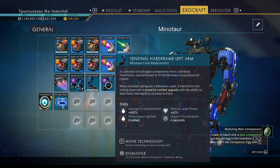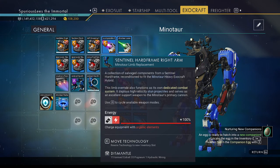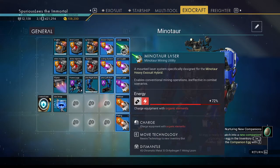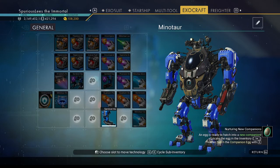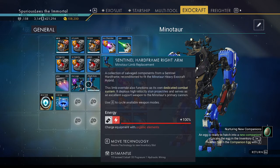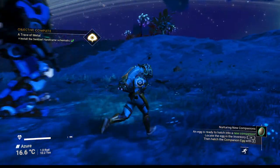Now what do these things do? Damage to stunned entities — 400%. Mining laser power — 62%. Post impact ignition — it sets things on fire. Impact fire duration, 4 seconds. Neat. This one is slim overrides function — high velocity stun projectiles, excellent support weapon. We have the cannon and the boar as well. I guess I should keep the arms together even if they're in the wrong order. The right arm is on the left side and vice versa — it looks really cool. I am pretty happy with the way it's looking so far. Looks like we just need the core now — I'm betting that's the next step.